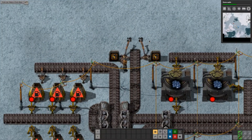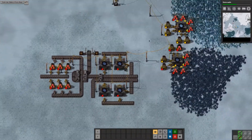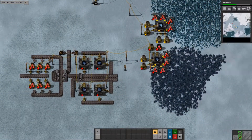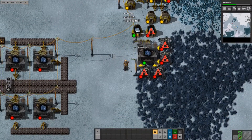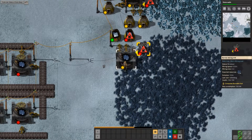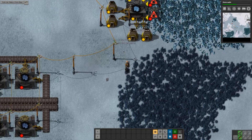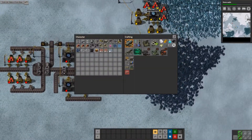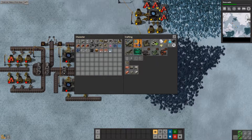Everything just looks so slow, but this will start to produce iron at some point. Good thing is these things are empty - perfect, so give me everything. I got greedy again but this should be fine.